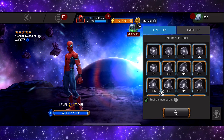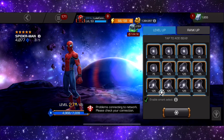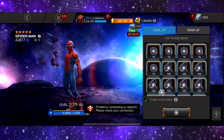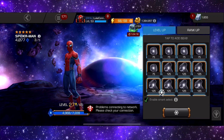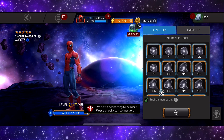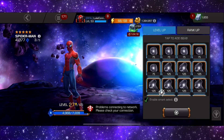My Spider-Verse team is gonna be sick though. Because if you remember from my last crystal opening, I managed to get a four-star Agent Venom. I've got a max level three-star Carnage — I really wanted him from the five-star crystal, but instead I got Bishop, but still good.